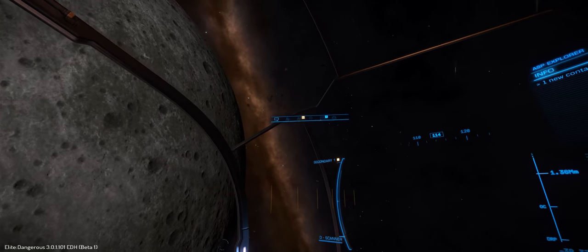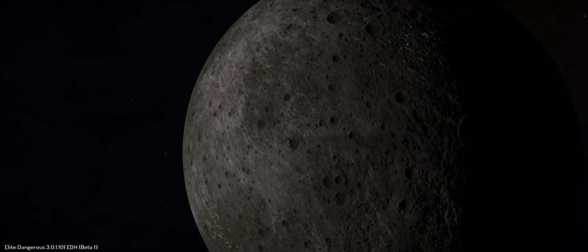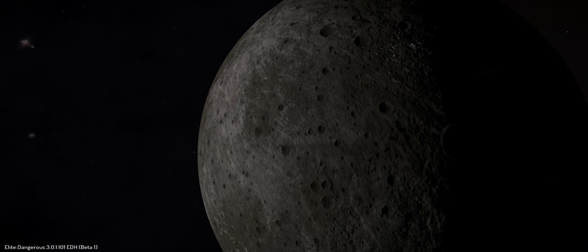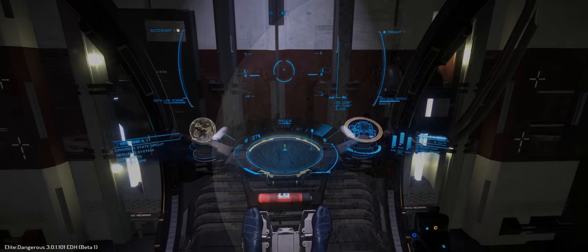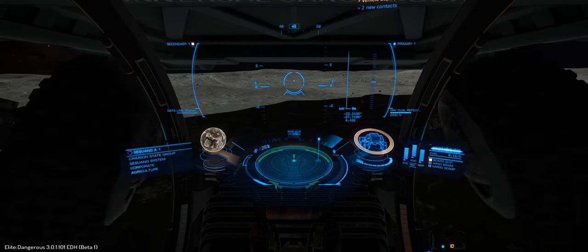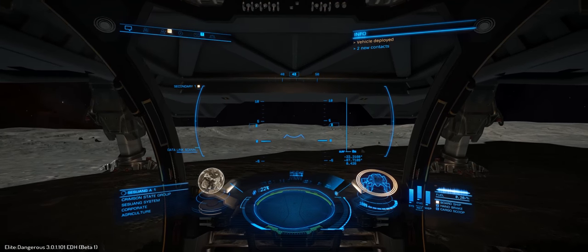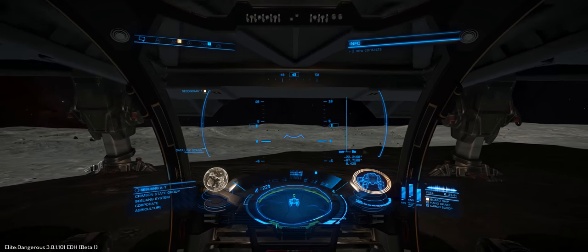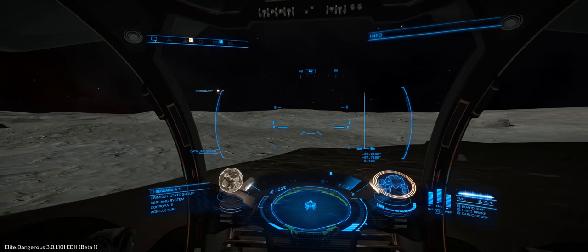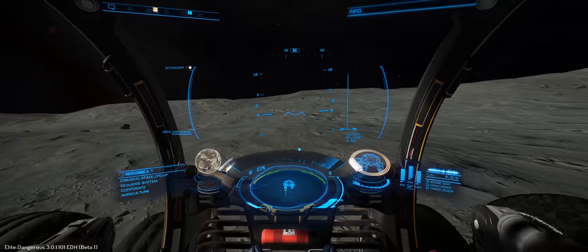This affects rocky planets as well as metallic planets and rocky metallic planets. Bottom line, it means that all the beige planets have now gone and they now look far more realistic. The other good news is that this also affects gameplay. From a distance you can see the planetary makeup and how it's been affected by volcanism, which means you can basically work out where to expect to find certain materials — something we'll be looking at in another video.